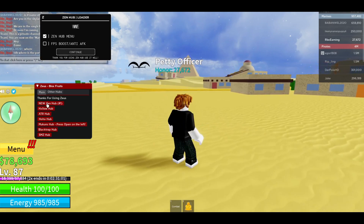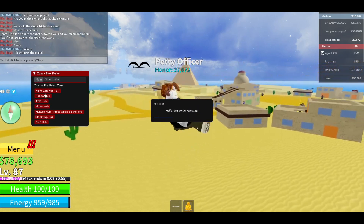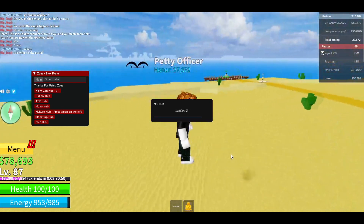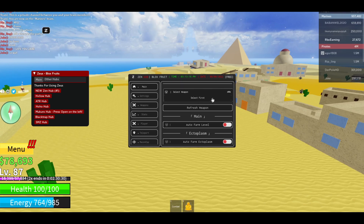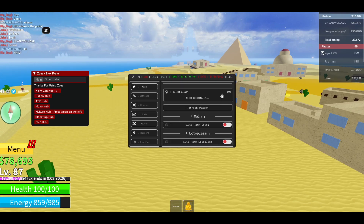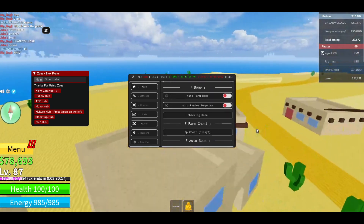If one is patched you can try another one. Press on the Zen Hub and it will check your device, PC, and game, then just wait a couple of seconds. Here you can see your ping and other info. This is the main tab — you can select your combat weapon, reset if you have something new, and then auto farm level, ectoplasm, bone, and more.